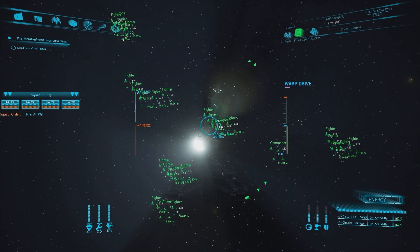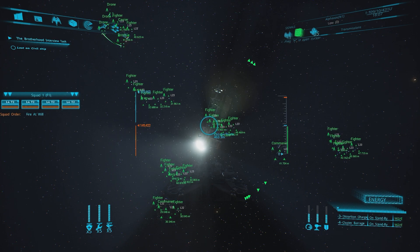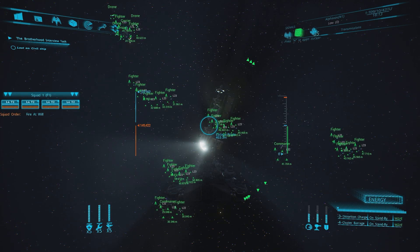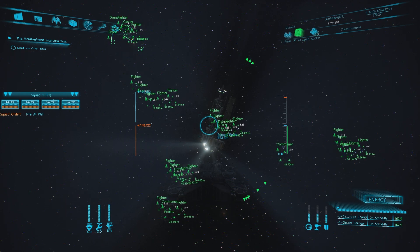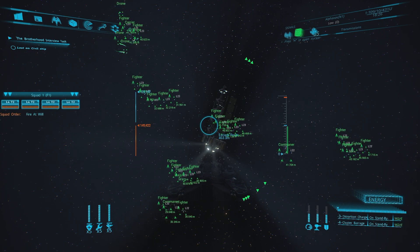Everyone's here, which is quite handy, because sometimes what can happen is you come in here and there's nobody — especially if you're already in the system. The best way to deal with that is to do a quick save and then a quick load, and then everyone will pop in just like this. On this occasion it seems to have worked straight away.